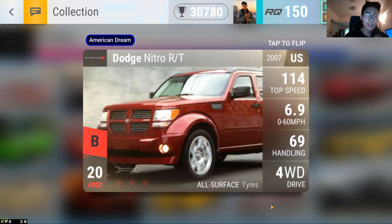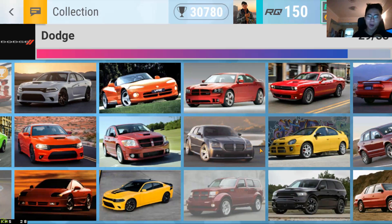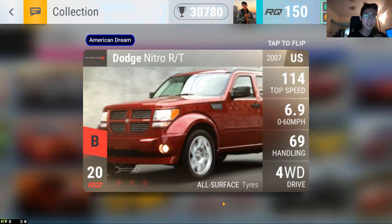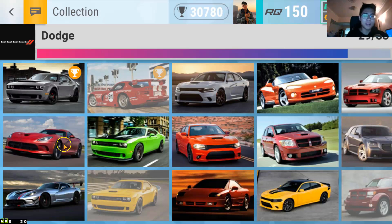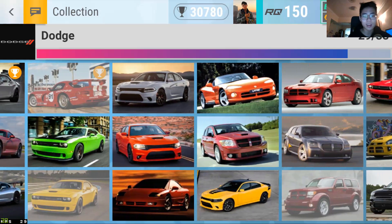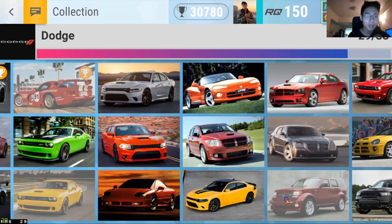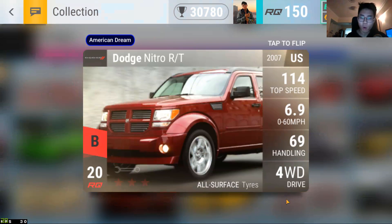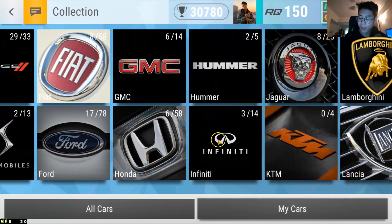Moving on to seventh place — Dodge — and it is the Nitro RT. I know it's a bit of a meme, but I actually really want it because it is the only ultra rare Dodge I don't have. I've opened like 30 Dodge Carbon Fibers and haven't gotten a single Dodge Nitro RT — I don't know how that works. I've gotten six SRT LCATs and three Charger LCATs and no wide body. That's an insane statistic. Number seven is just to be a step closer to finishing my Dodge collection.